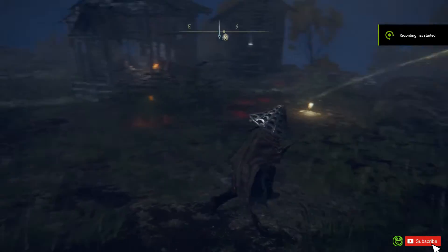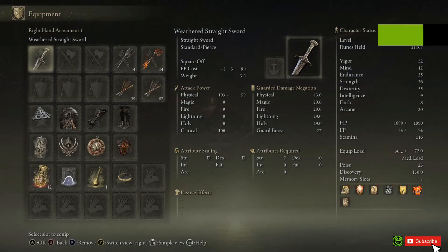Hey guys, it's YOLOboop back for another video. Today we have the Weathered Straight Sword, with a tribute scaling of D in strength and dexterity and a requirement of 7 strength and 10 dex.